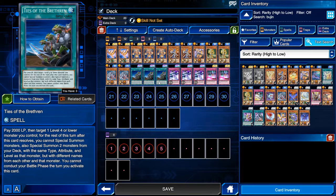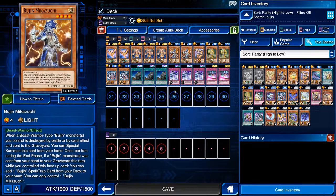It is three Ties of the Brethren, so most of the time you're going to see it in your starting hand. If not, you just basically try to protect Yamato or whatever Bujin monster you have out on the field. With this particular deck you can protect for a really long time.